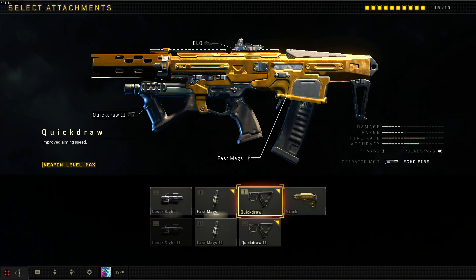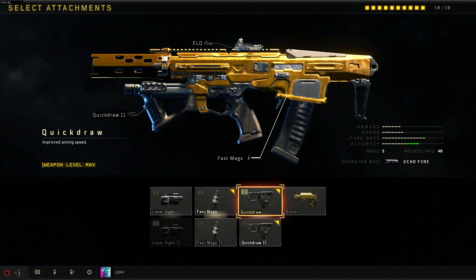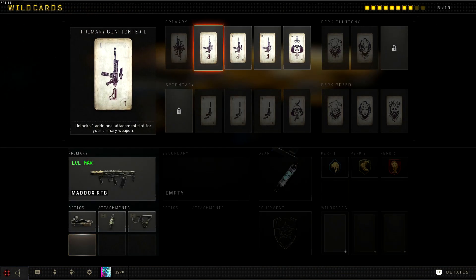For attachment number two we are going to have quick draw, and this allows us to have an improved aiming speed. Another very important attachment on a submachine gun, just because we want to be pulling up our gun as fast as possible so we can outgun the enemy.